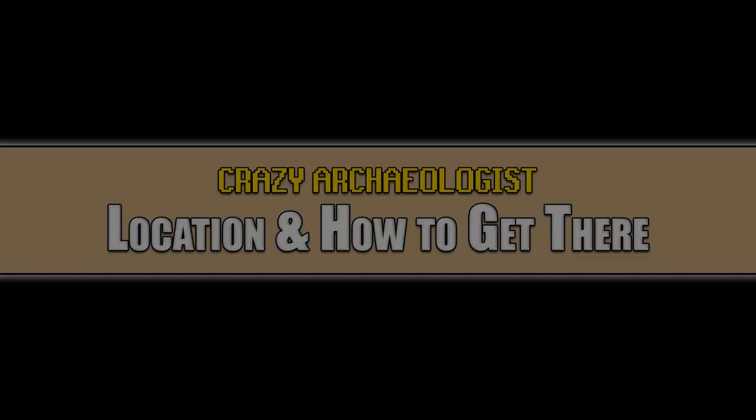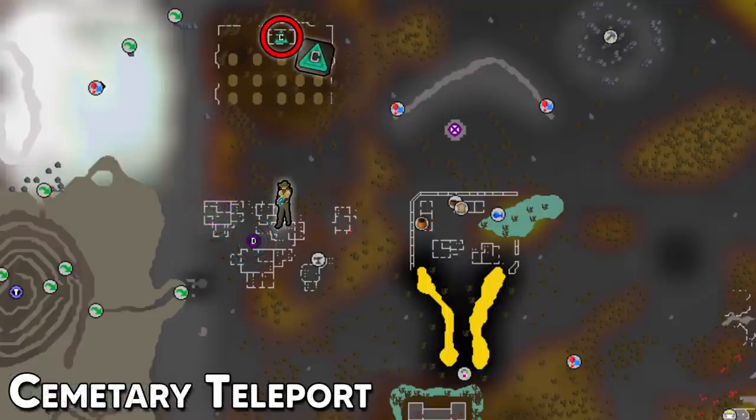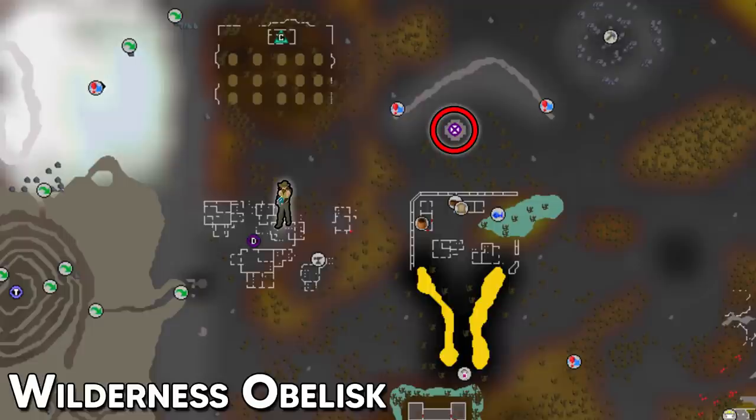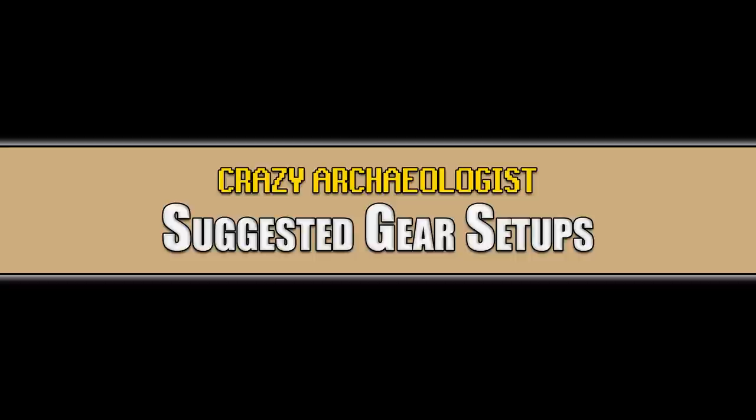There are a few ways to reach the crazy archaeologist. The simplest is the Dariok teleport — you can buy an ancient teleport tablet if you don't have level 78 magic, or just cast the spell. The next method is the cemetery teleport on the Arcaeus spellbook, requiring level 71 magic. You can also use the level 27 wilderness obelisk, though I only suggest this if you've completed the wilderness hard diaries so you can direct the portal. Lastly, the burning amulet to the bandit camp works but involves a long run.